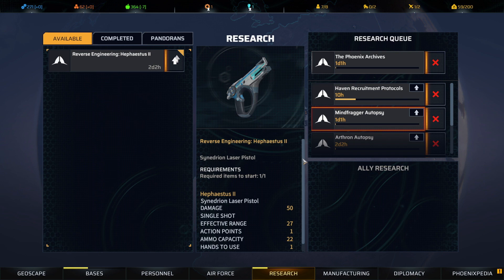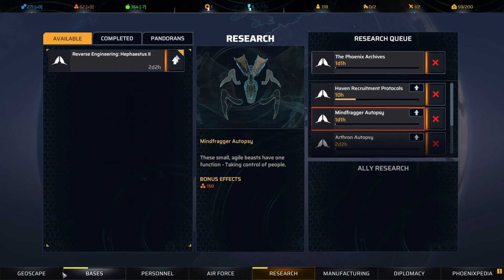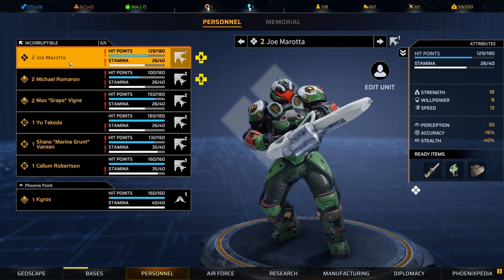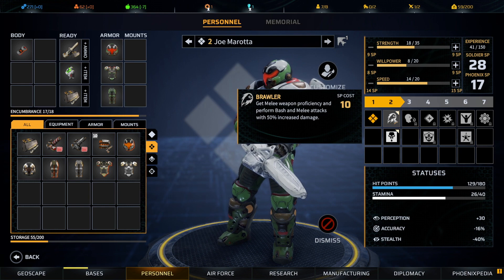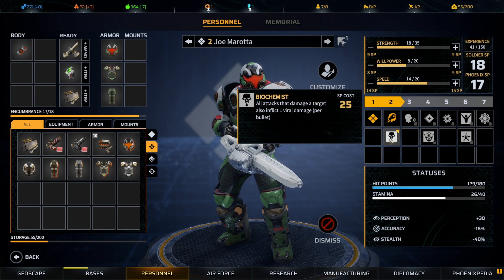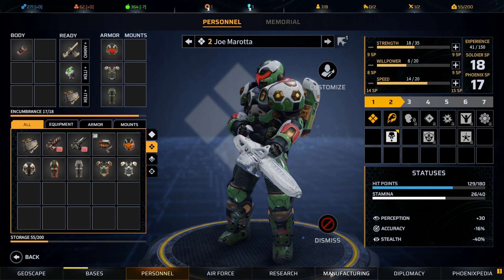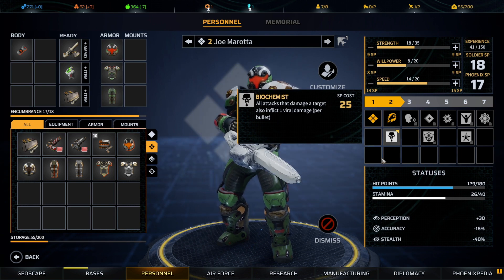Mind Fragger is also important because it gives us those materials we desperately need. That's our choice — so many ways we could go. Now for promotions: Joe Murata, your melee attack damage is increased, so we take that. I'm going to hold off on the machine gun perk until we actually build or find a heavy weapon. We'll give an extra will point and save in reserve for when we need to pick up Biochemist.